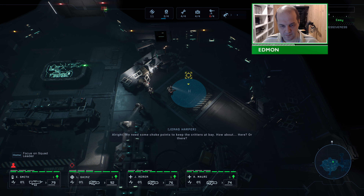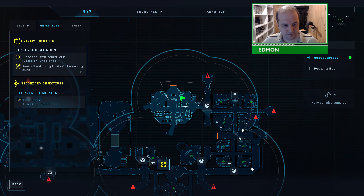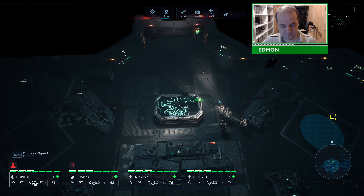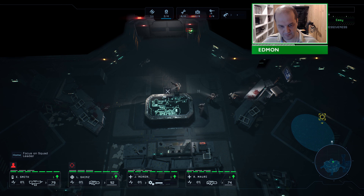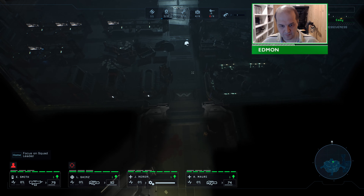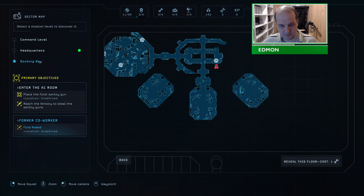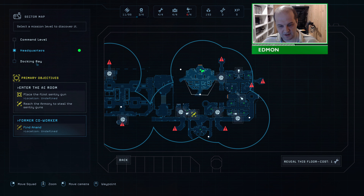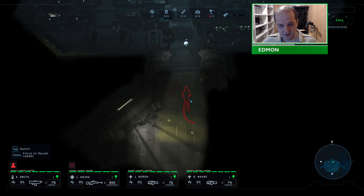How about here? Or there? Go to the armory to steal the sentry gun. I found something — looks like a data pad. Although I've nearly fully explored this floor, so... Data corrupted. I can only get the map for floors I've basically already finished exploring, so it's not worth it. It didn't see us. Tango down!